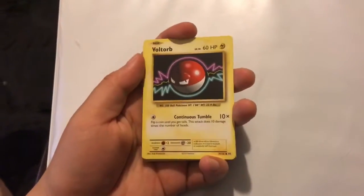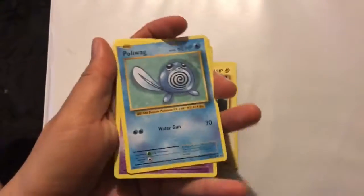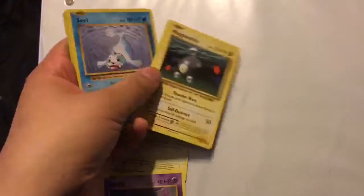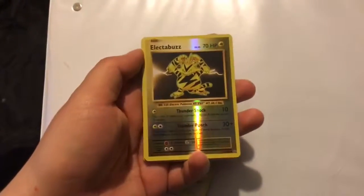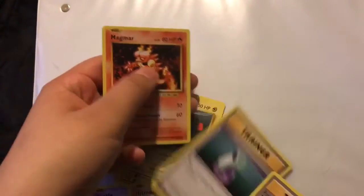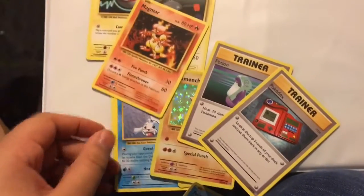Since I'm doing this one-handed it might be a little weirder. The cards we got for this one are: Voltorb, Poliwag, Seel, Ghastly, a shiny Magnemite, a reverse holo Electabuzz, a shiny Hitmonchan, a trainer, another trainer, and a Magmar. I know my cards look horrible right now — I need to fix these.